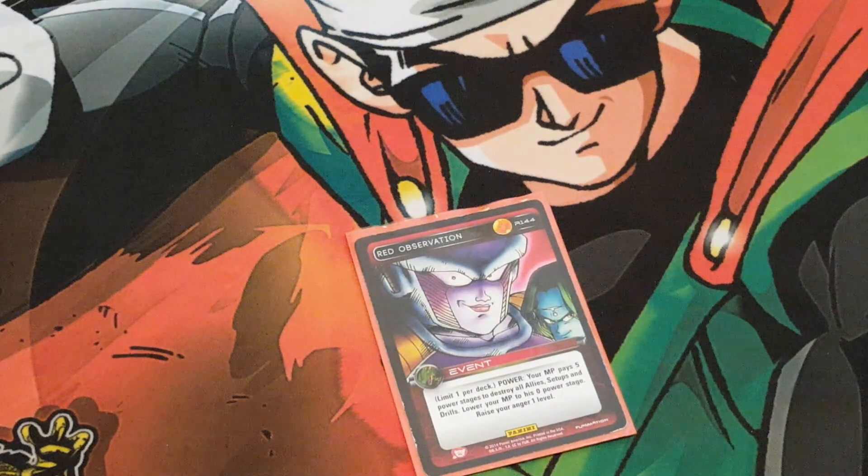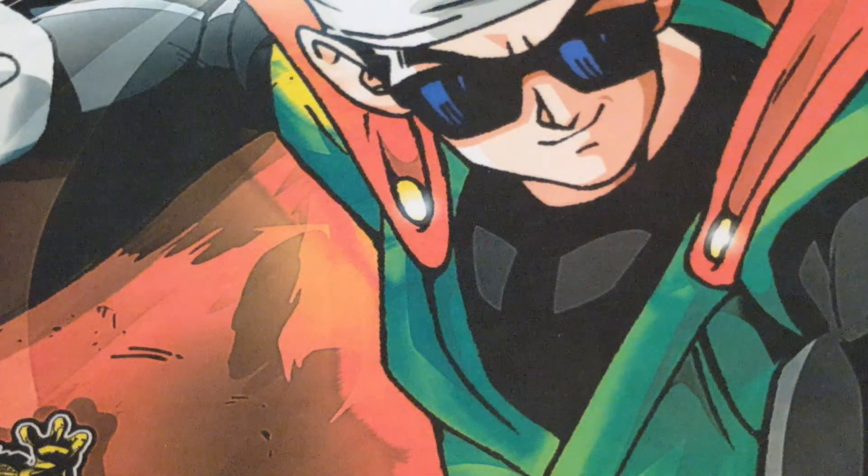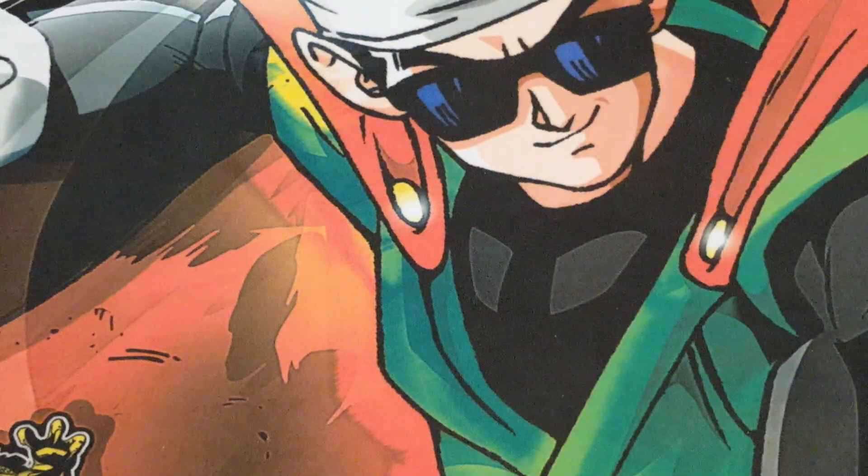One Red Observation — I think this is absolutely necessary for any type of red deck because red has trouble with board control. This allows you to make up for that: your MP pays 5 stages to destroy all allies, setups, and drills. This is great against any type of meta — whether that's Gohan allies, large setups, Blue, Black, or drills against Orange. Orange is a heavy meta right now too, so it really helps. And it raises my anger 1, which helps with the MPPV plan. It's a good card you could pick up after with VTP if it gets discarded. And then Time is still a very good card and needed.